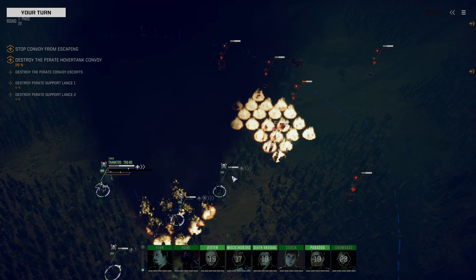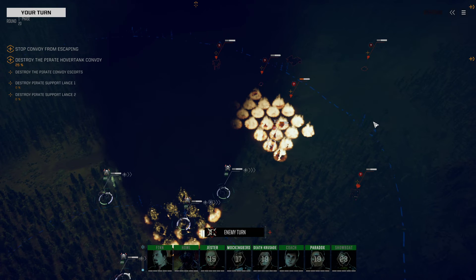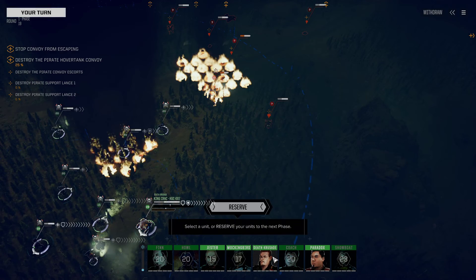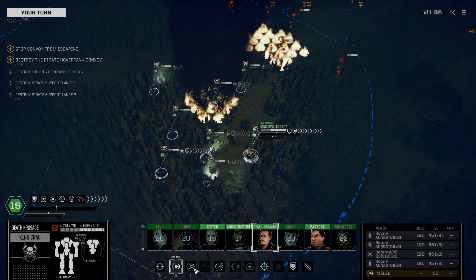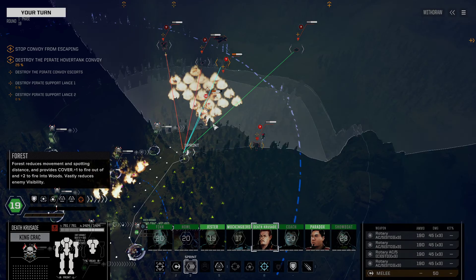We did get a structure exposed result, which means he's somewhat vulnerable to damage. However that is his top armor, so getting the final death blows through is going to be a challenge. We'll have to use an incendiary round from the Mackie when it comes up. Unfortunately, Mockingbird's not up until round 17, so we have three more rounds to wait. Death Crusade's King Crack — if anybody's going to rock and roll anybody's world, it's absolutely the King Crack. Let's rush on in and place ourselves into a position where we can see everybody.